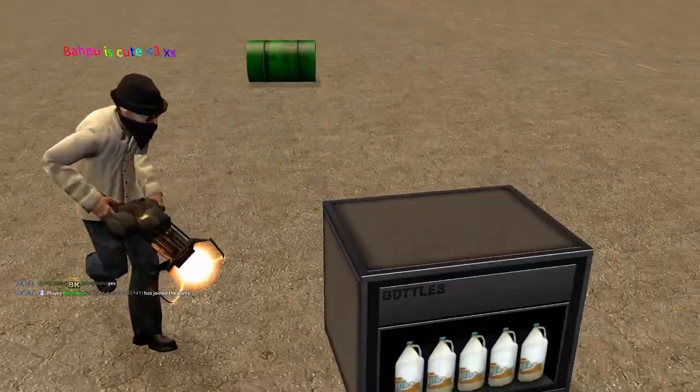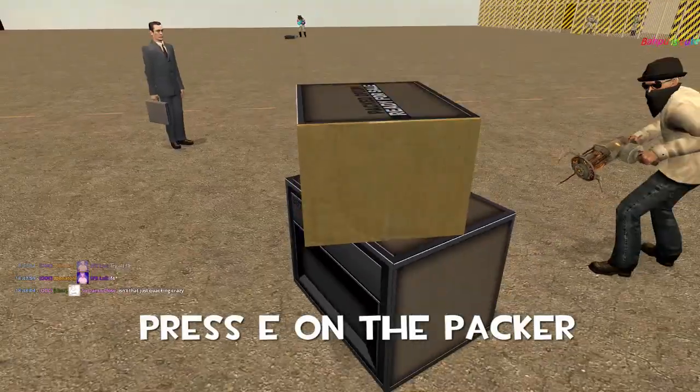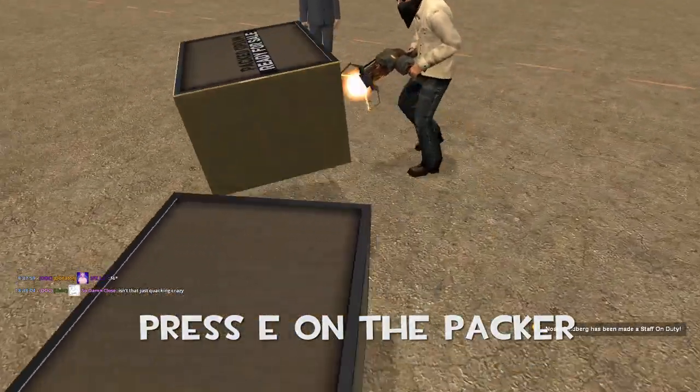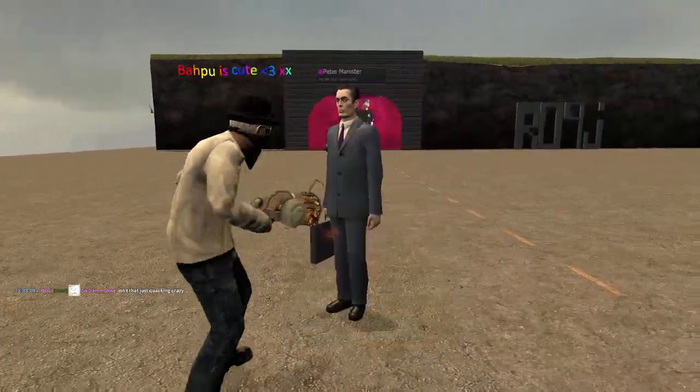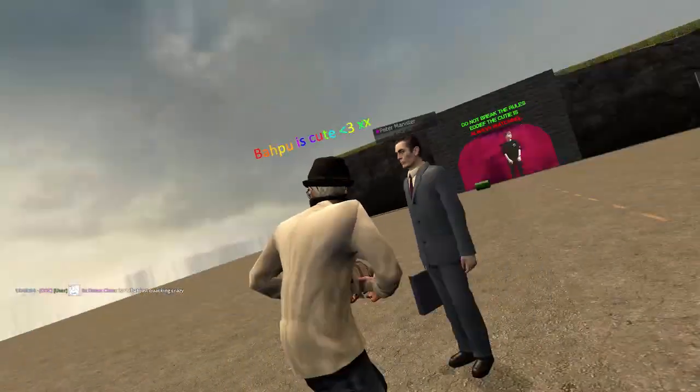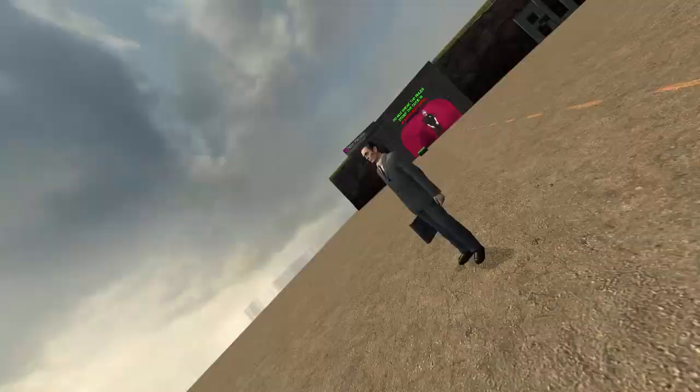There you go boys. Now you press E on that and then it's in the box. Then you go up to him, do like this, and you've sold it. Yes boys! We have sold our opium.